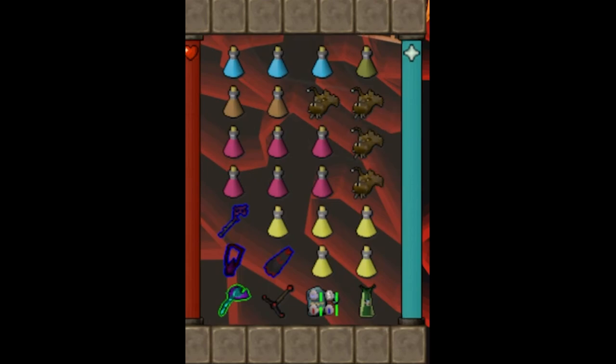I also bring a blowpipe for the minions, a Ghrazi hilt for teleporting to the God Wars dungeon — a reward from the easy combat diaries — a rune pouch filled with blood, death, and soul runes for casting blood barrage, and a one-click teleport out. Make sure you're on the ancient spellbook because blood barrage can get you to full health after every single kill. If it's your first time, I'd recommend replacing some restores or stamina potions, and even maybe one ranging potion, with additional hard food like sharks or anglerfish, because it's almost guaranteed you'll make at least one mistake while learning.